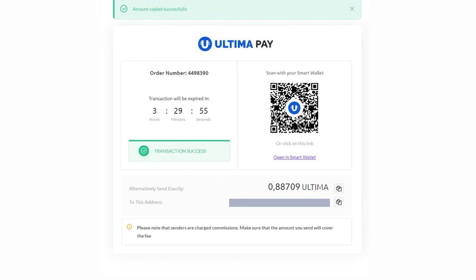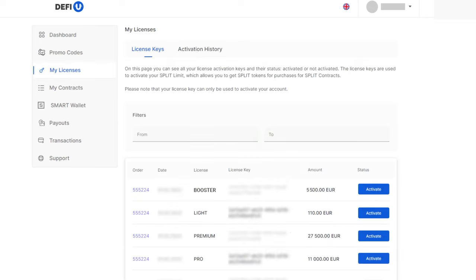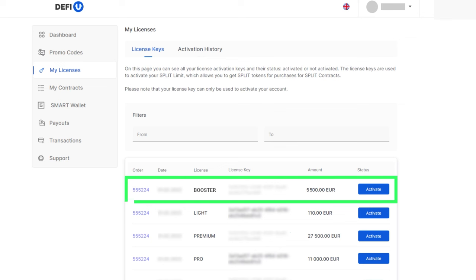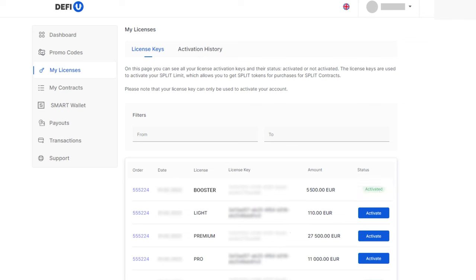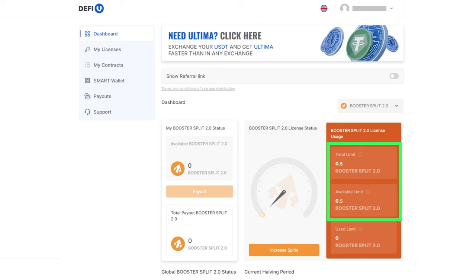If you've completed everything correctly, you'll see a message that your purchase of the Booster Split 2.0 license was successful. Now the license needs to be activated. To do this, go to the My Licenses menu section, find the purchased license, and click Activate. To view the activation history, go to the Activation History tab. The values on the Booster Split 2.0 license usage widget will change. The total and available limit will increase. The limit indicates the amount of Booster Split 2.0 contracts you can purchase according to your licenses.